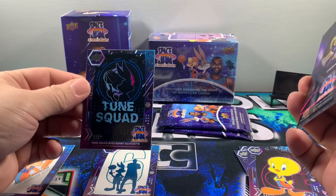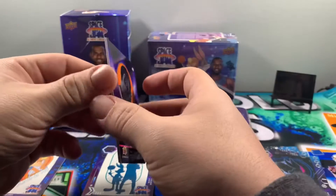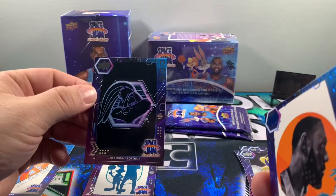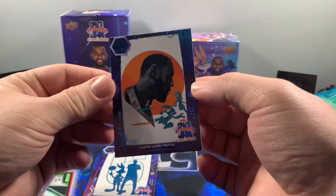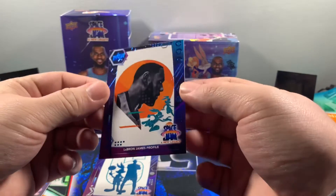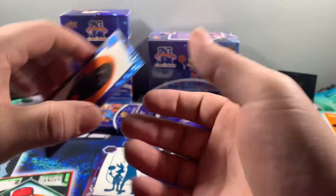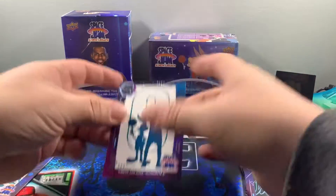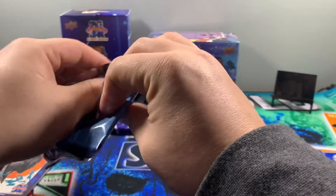The Tune Squad portrait, Bunny silhouette, Bugs Bunny silhouette, we got Chronos, Lola Bunny, and a very cool LeBron James profile blue parallel. That's a neat looking card — I like that. As far as parallels go, not a bad one to get. But again, this is not what we're typically used to — this is more just a fun rip.